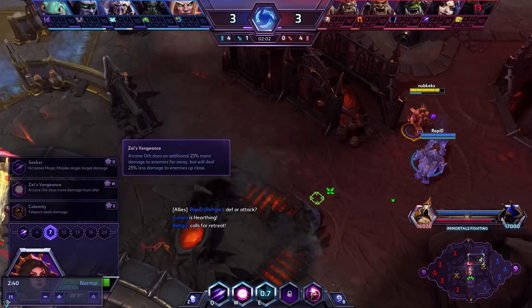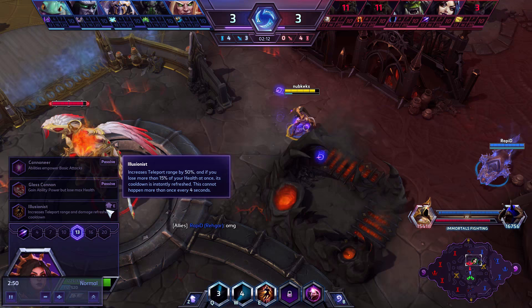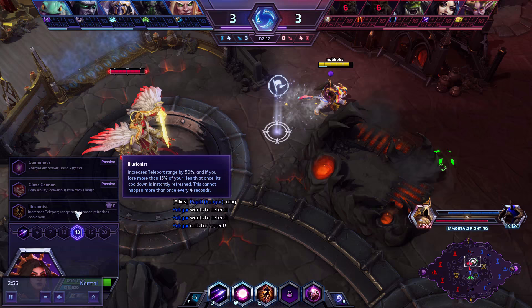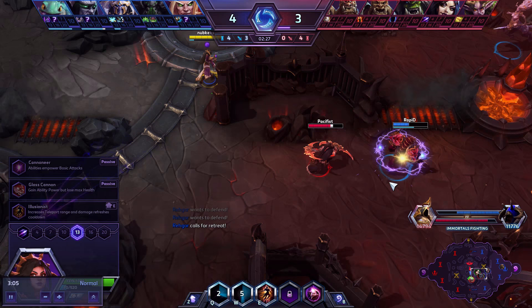You can go for a Teleport build. One of the big reasons for this is that there's a very attractive talent at level 13 called Illusionist, which increases the range of your Teleport. If you lose more than 15% of your health at once, its cooldown is instantly refreshed — can happen once every four seconds. This can let you Teleport an awful lot more and also let you Teleport a lot further and jump over bigger obstacles. Her Teleport range is relatively short without this talent, so you can't jump over a lot of walls in the game.